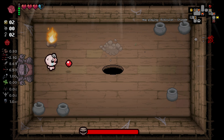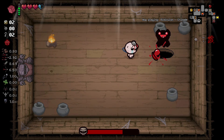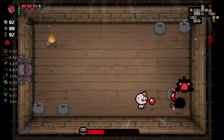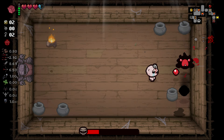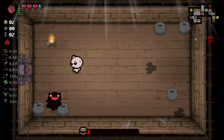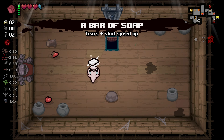Let's fight our first floor boss - absolutely decimate him. We got 8.69 damage on Cellar 1, feeling really good about that. Next floor we're gonna have even more damage because we're gonna be getting the damage up! Let's get rid of this guy. There we go - fantastic. We got a Tears Up, which I really like.